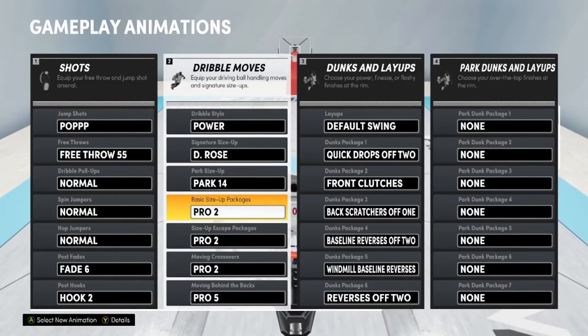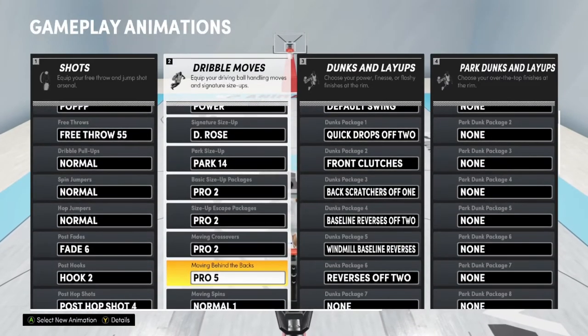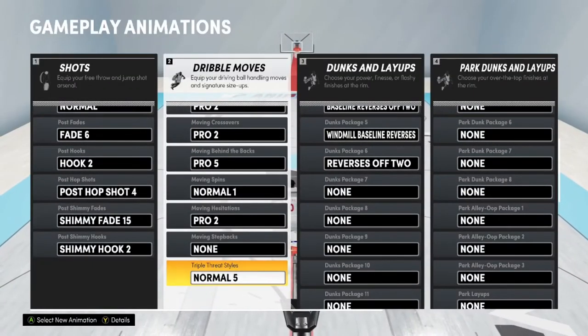For my basic size up packages, I got pro 2. Size up escape packages, I got pro 2. Moving crossover is pro 2. Moving behind the back, pro 5. Moving spin, normal 1. Moving hesitation, pro 2. Moving step back, I don't have anything specific for that. And for triple threat styles, I got normal 5.